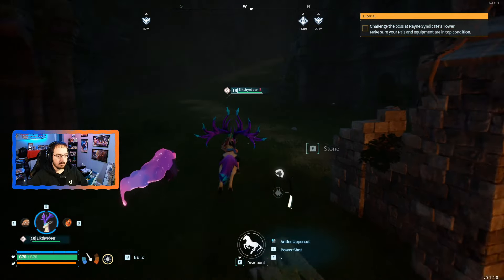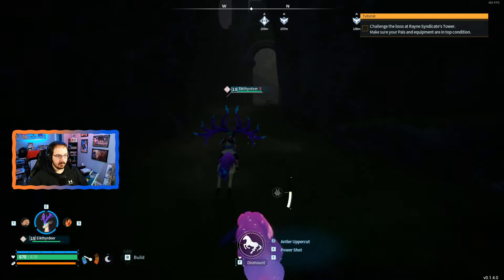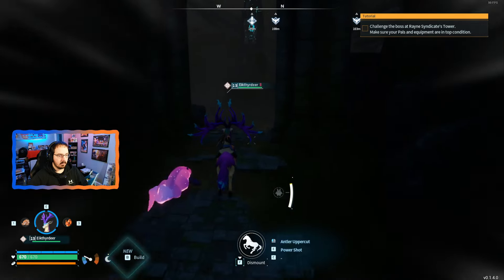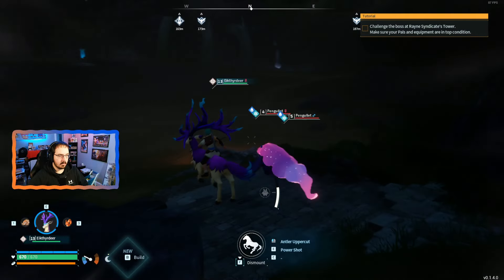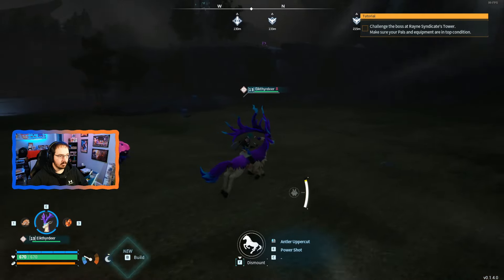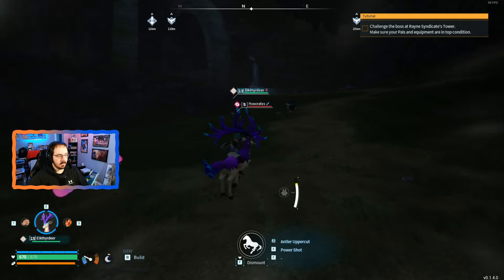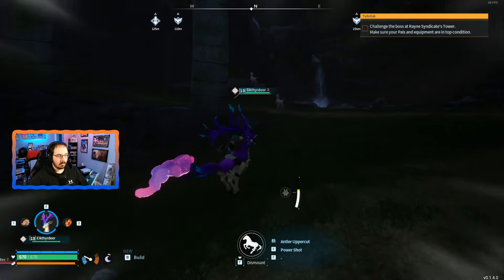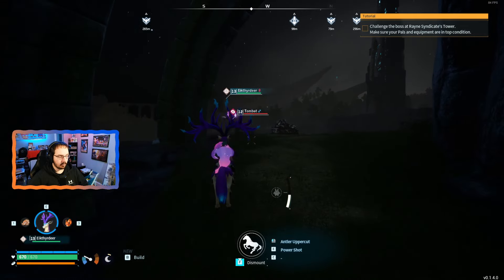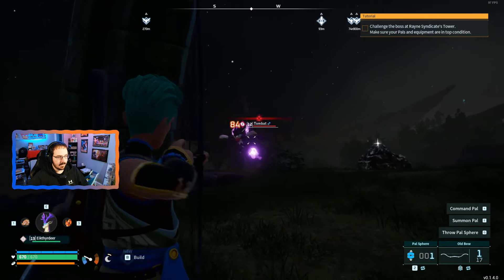We just need to actually find one that's going to spawn. No sign of a Tombat yet — there's Depresso. There's a Tombat up there! You can see its flames, which helps it stand out a little bit. So we'll go up here and catch ourselves this new Tombat. Again, level 2 mining — it's a good starter pal as you're getting into iron. This one's level 12.